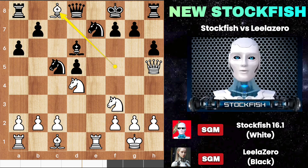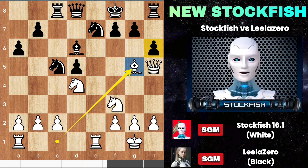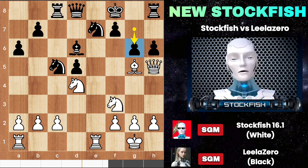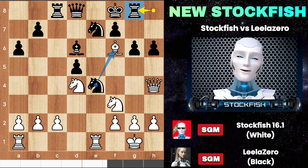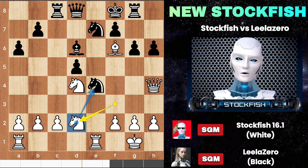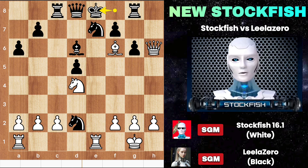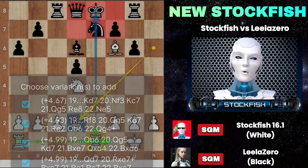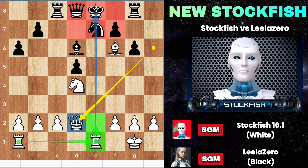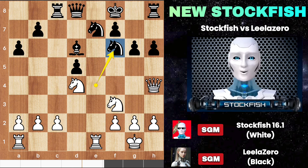g6, queen h4, knight e4, bishop f6. If you dare to save the rook instead of capturing the bishop, then I will gift my knight to you — take my knight, here comes queen h6, king e8, queen takes d2, and look at the king, why is the king located in the center? I will double up my rooks on the e-file and the attack will continue. Going back to the position, we have knight captured, captured, attacking the rook, and knight e6 fork is coming.